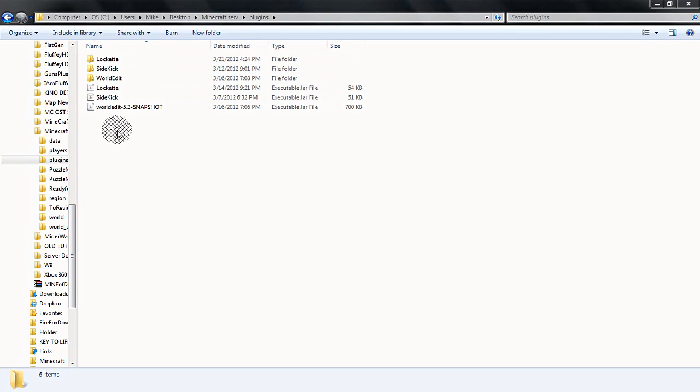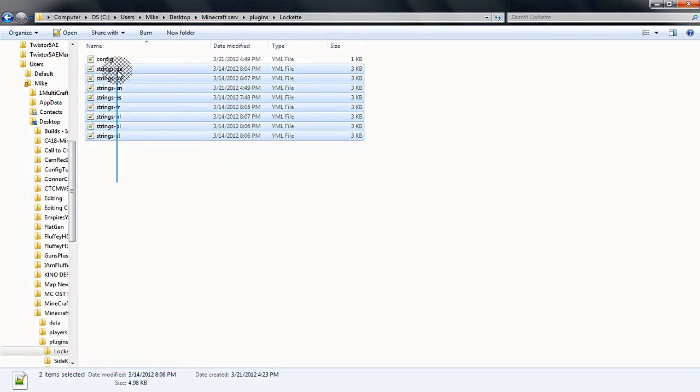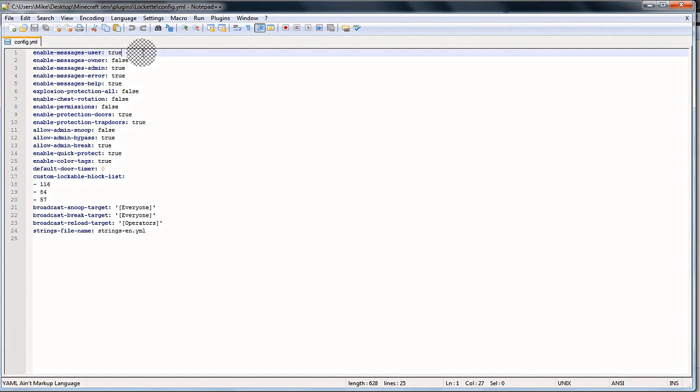In the plugins folder, go into the Locker folder. You'll see a bunch of language string files which you can ignore. Open the config file. 'enable-messages-user' controls whether the user trying to access a chest gets a message. 'enable-messages-owner' sends the owner a message when their chest is opened - I have that set to false. 'enable-messages-admin' is for admin bypasses. 'enable-message-on-errors' and 'help' you'll want enabled. 'explosion-protection-all' set to true means no explosion can destroy any protected chest or block.